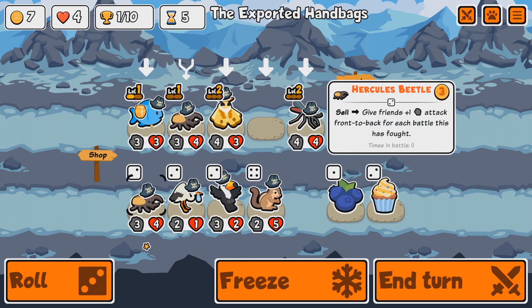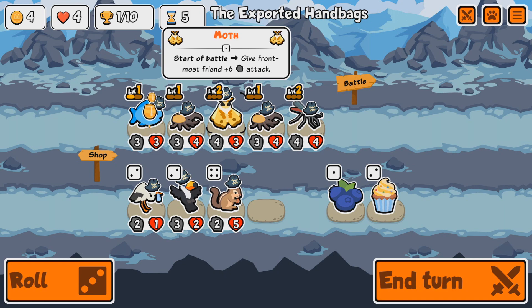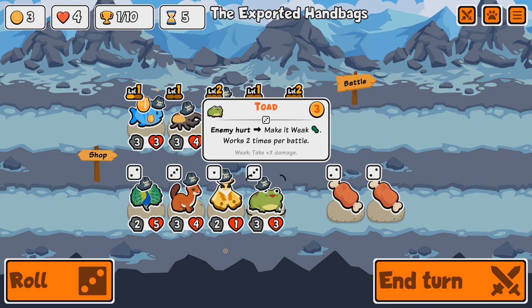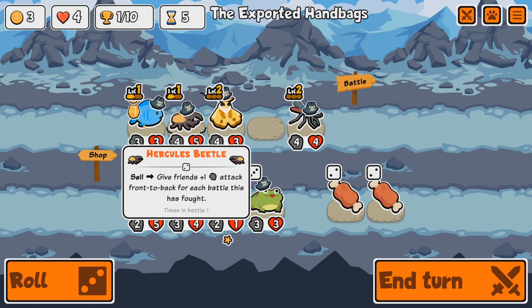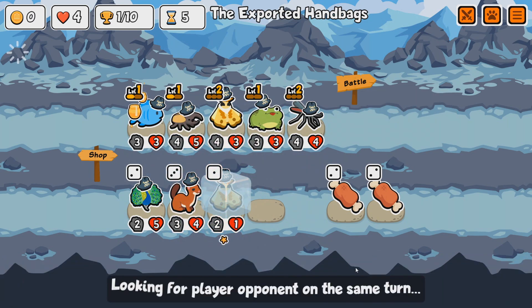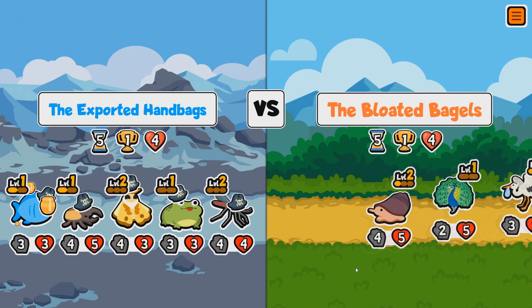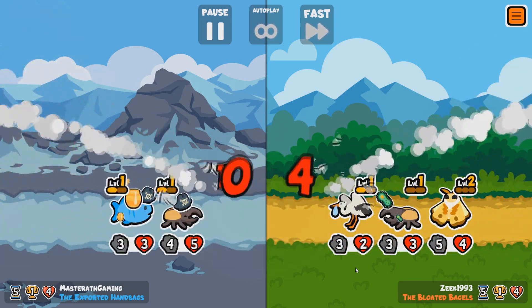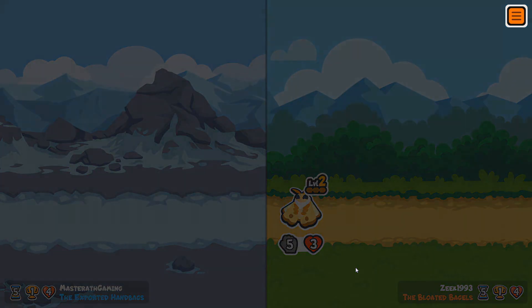We get a Squirrel. Let's get another Hercules Beetle. The Moth now gives plus six to the friend in front. We also have the Weasel: on feint, gain plus one gold next turn. And the Toad: if an enemy is hurt, make it weak — works two times per battle. Let's get a Toad. Weak is from the second pack — when something gets weak, it takes plus three extra damage per attack. That worked quite well, though we still lose this one.